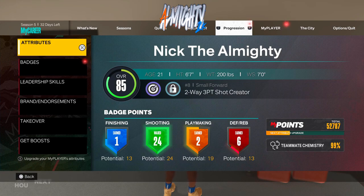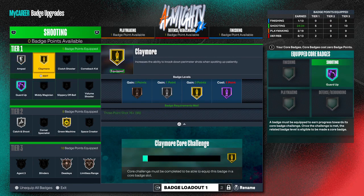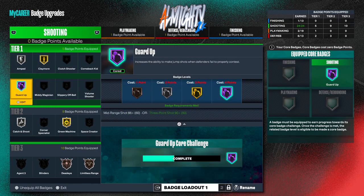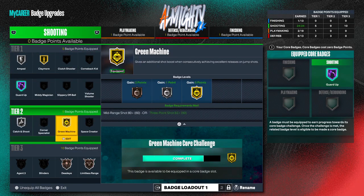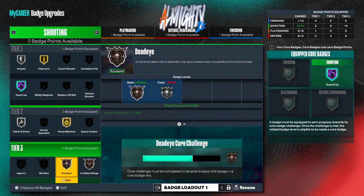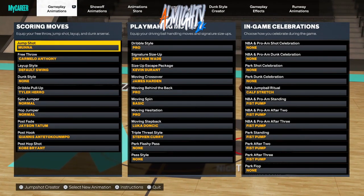As y'all can see I have 24 badges in total max. I'm finna be showing y'all my shooting badges — my amped is silver, my claymore is gold, my guard up is hall of fame, catch and shoot silver, green machine gold, deep range deadeye bronze, and my limitless range bronze. Also to the right you can see I have guard up as one of my core key badges.